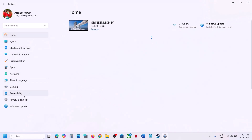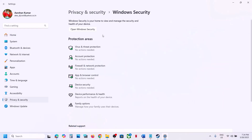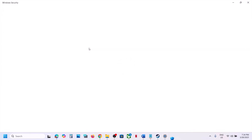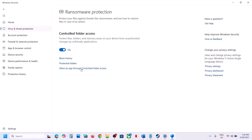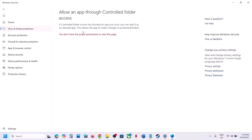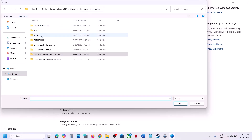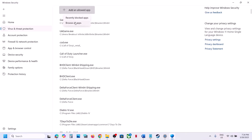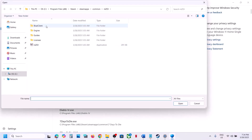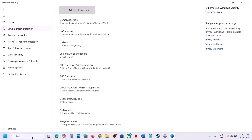If you are using Windows Security, open Windows Settings, go to Privacy and Security or Windows Security, click on Virus and Threat Protection, scroll down and click Manage Ransomware Protection. Click Allow an App Through Controlled Folder Access, click Yes to allow, then click Add in Allowed App, click Browse All Apps, go to the game installation folder, and select the game exe file.